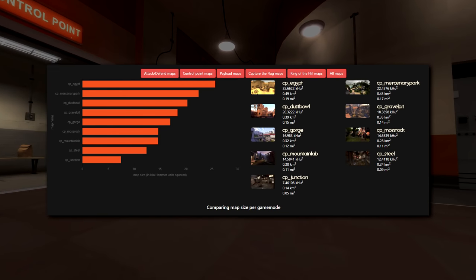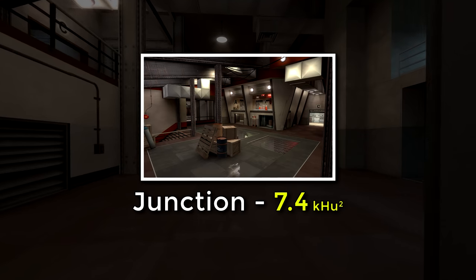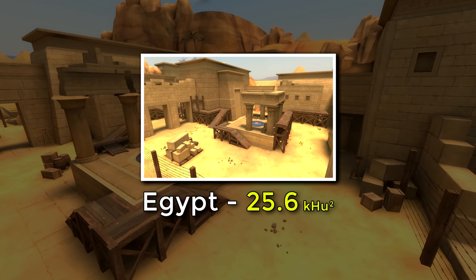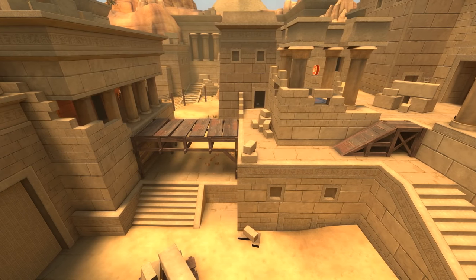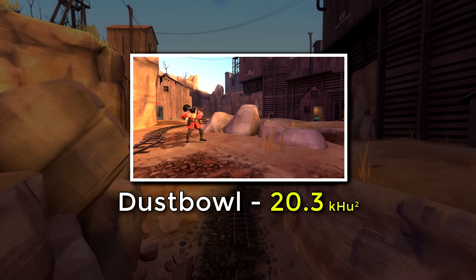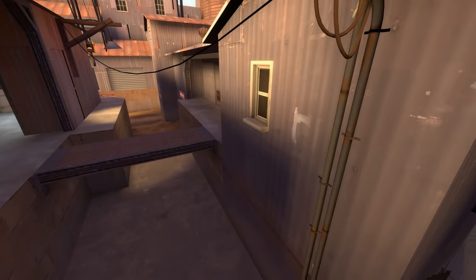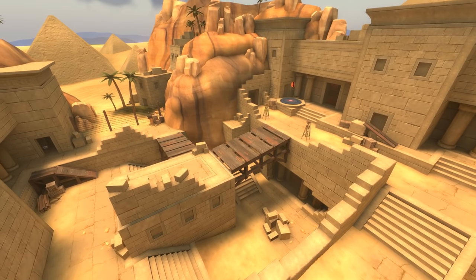Starting with the Attack/Defend maps, we can already find our smallest core map in the entire game — Junction, at a tiny 7.4 khu², more than twice as small as the average TF2 map. The biggest Attack/Defend map is Egypt at 25.6, which is expected since it's a three-stage map. Surprisingly, Mercenary Park comes in at number two with 22.4 rather than Dustbowl, which sits at a measly 20.3. Dustbowl's tight corridors make it a much smaller map despite its length, compared to the wide open, often vertical stretches of Egypt.